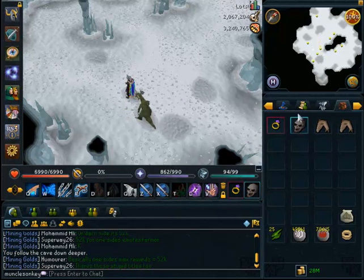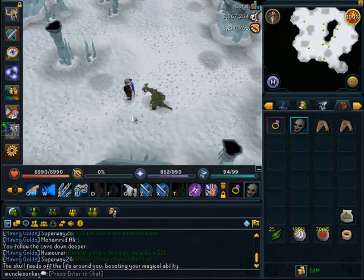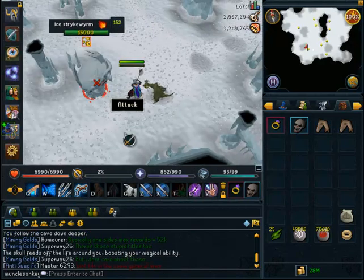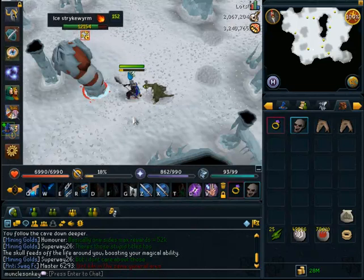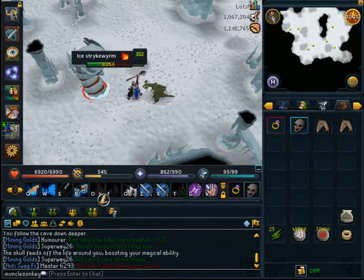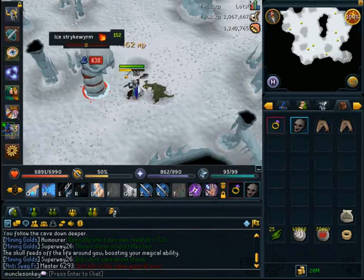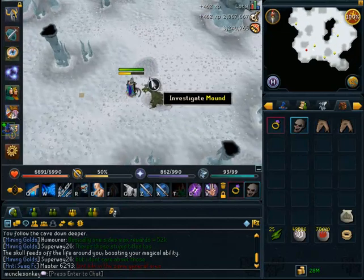You want to go into the cave and draw the power on your Vecna Skull or drink your Extreme Magic Potion or whatever you have. Attack the Ice Strike Worm and just go ahead and use abilities. The strategy here is just to use basics and then as soon as you have enough energy, use Asphyxiate, because Asphyxiate just destroys the Ice Strike Worms and kills them in one ability every time.